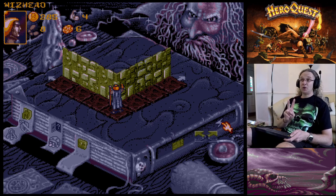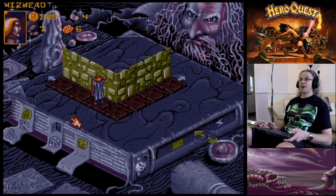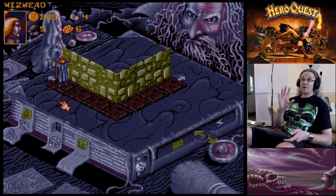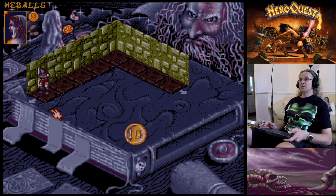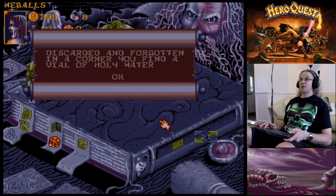Since I've used my magic I can't also search for traps or gold this turn, but I can still move. The Barbarian has 10 moves. We searched for traps last time, so let's search for gold. Found a vial of holy water - holy water can only be used against zombies, skeletons, and that sort of undead stuff.